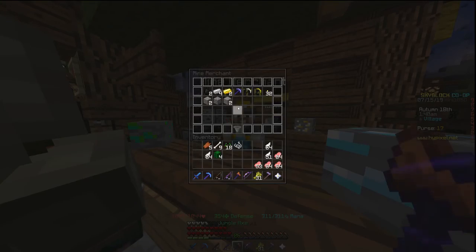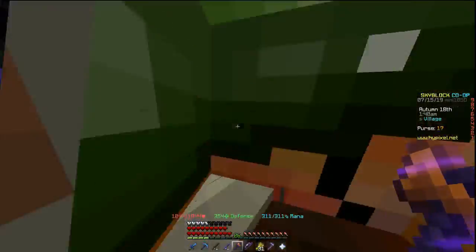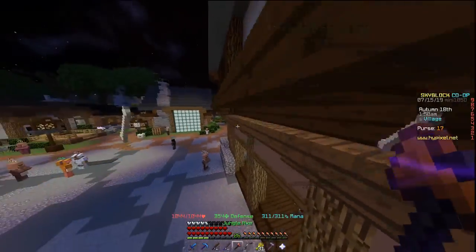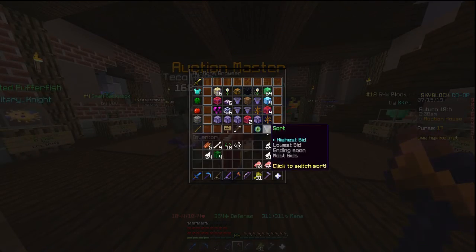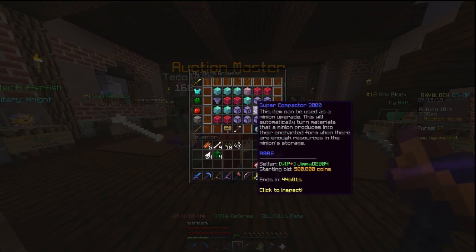To start off, you're going to go to the Miner Merchant. You'll be buying cobblestone — you have to buy 30,512 coins worth of cobblestone. You then bring that to the auction house, craft it into enchanted cobblestone, and auction it off.